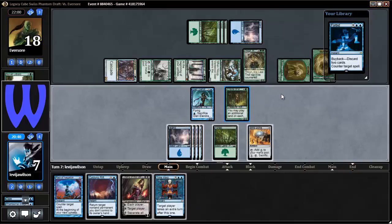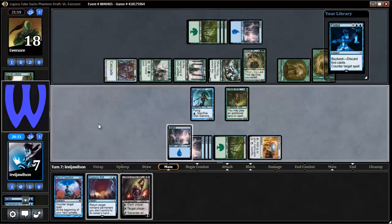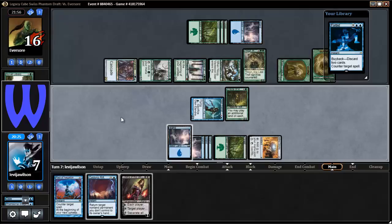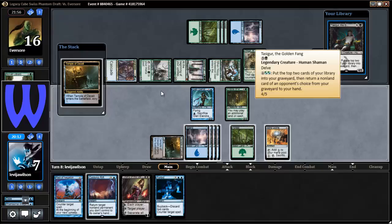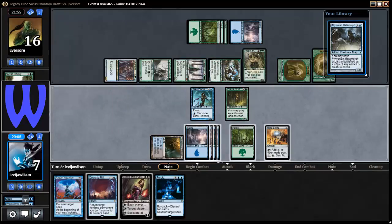We're gonna Time Warp. You have no flyers so I do get to attack for two — put you to 16. Be a land on top and it enters the battlefield tapped — come on, are you kidding me? Oh, Tasigur — hold up, I can put Tasigur on the bottom if it's a land on top. Dang it, it's a land on the bottom. Am I dead? Let me see — I can't play that.